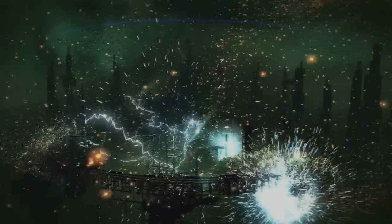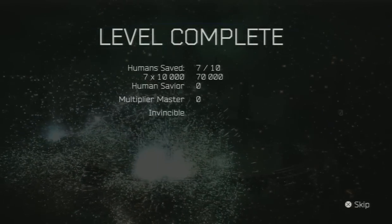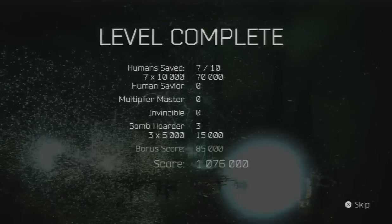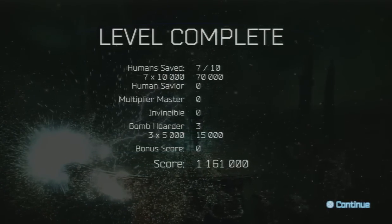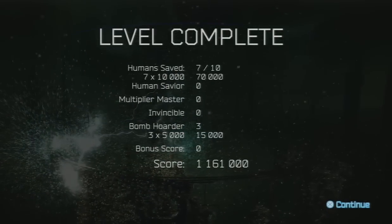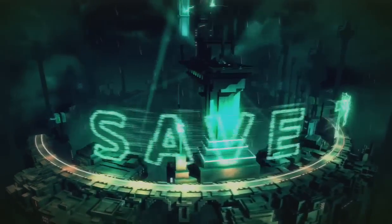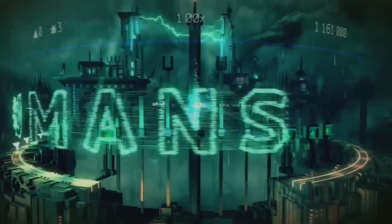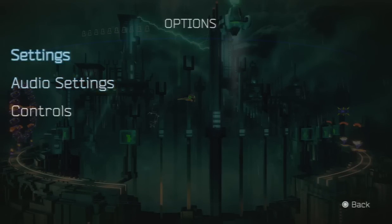Certainly not how you get a perfect, because I only saved 7 out of 10 — so I got a 70%, which is a C-. I did not use any bombs, so I get bonuses for every bomb I didn't use — that's 15,000 points, which is pretty good. So I broke a million on the first level. Bomb is R1 in my setup — I think I swapped Bomb and Overdrive so that my boost and Bomb, my two Bs, are R1 and L1. Now I'm going to switch my camera to Retro.